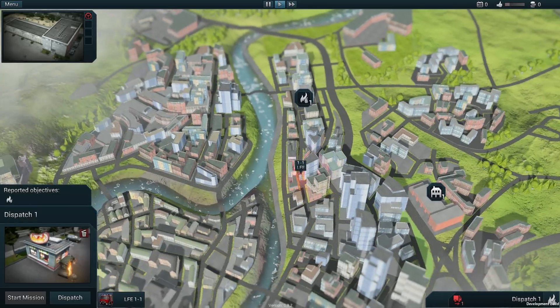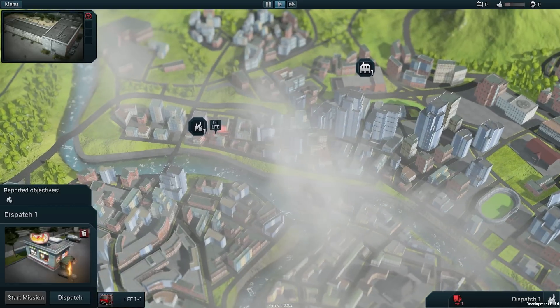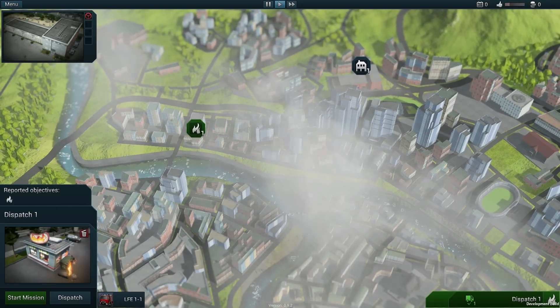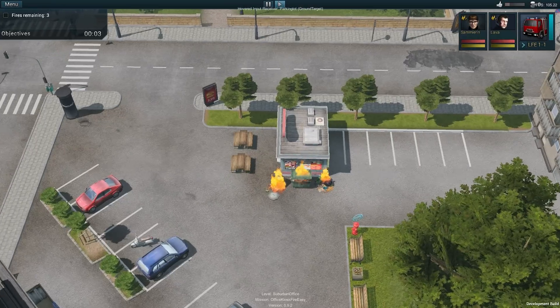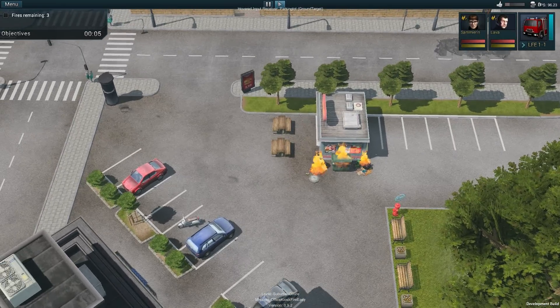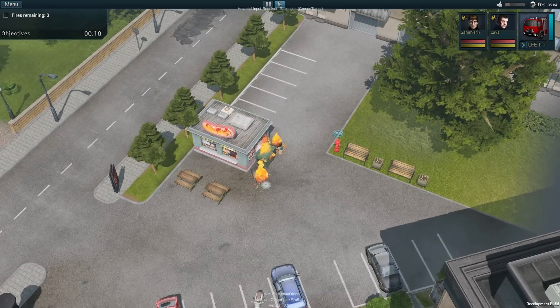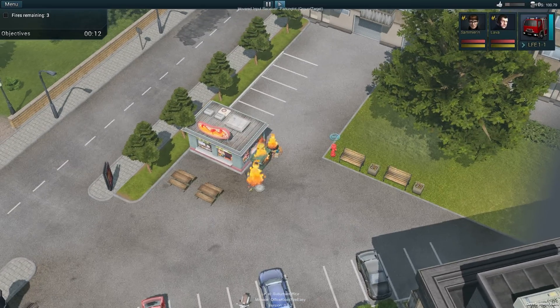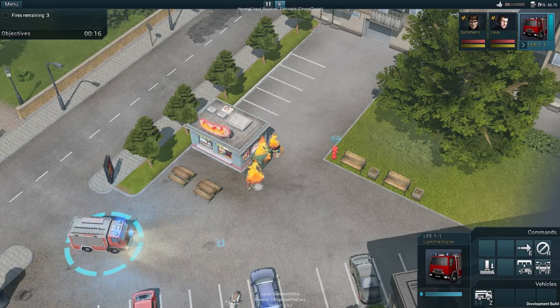In the later stages of the game we will be able to choose from a greater vehicle pool and get inside the stations. For now we will start the first mission. The trash can at the local diner is on fire and the flames are spreading. We need to act quickly in order to avoid more damage. It is very important to be precise, fast and solution oriented. Our LFE is arriving at the scene.